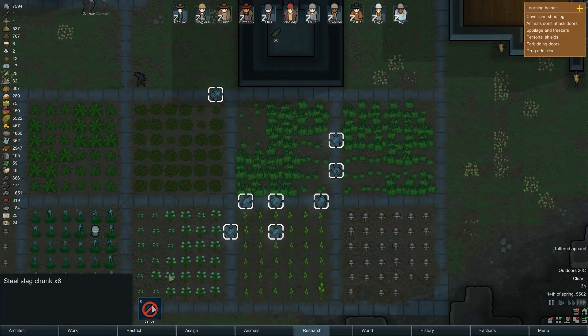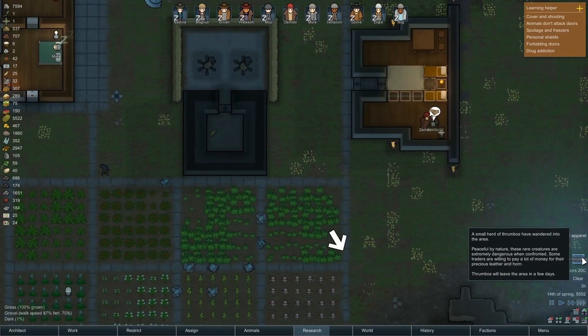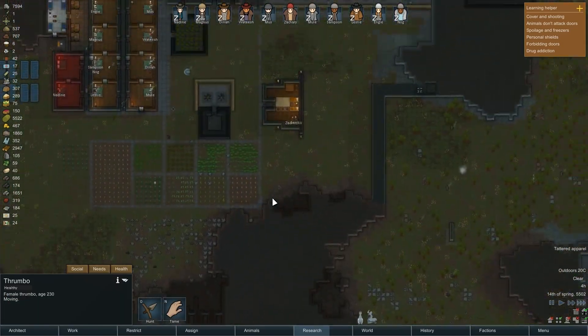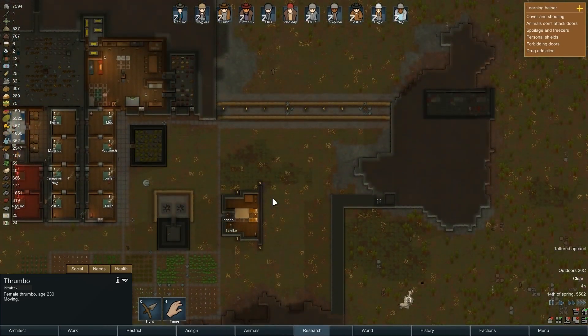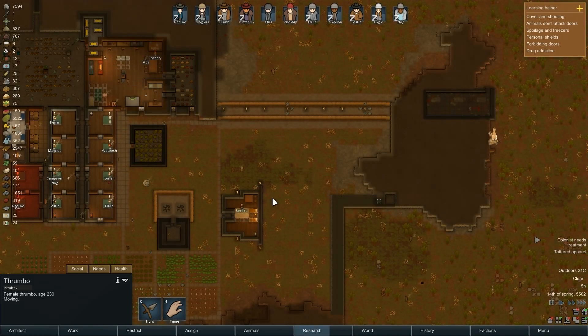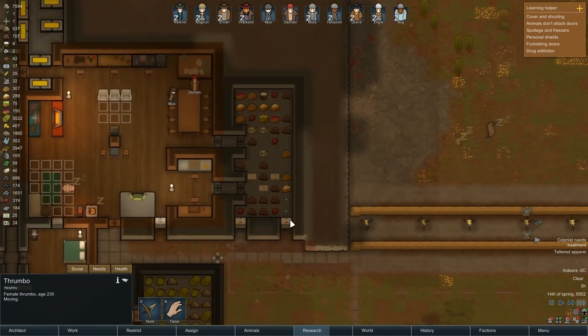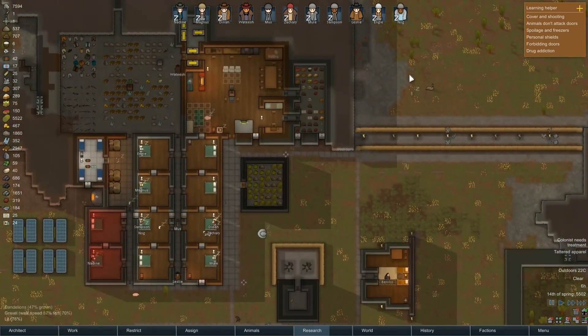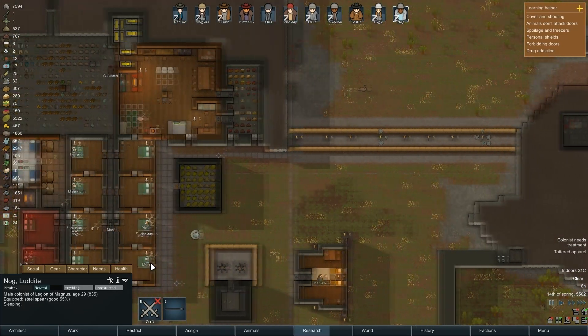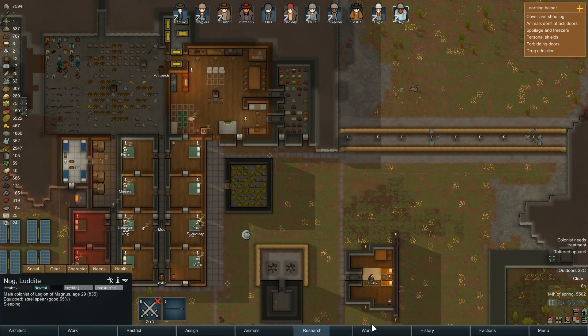There are a pair of rare thrombos out there. What I've done in the past is lure them into death zones — into my defenses — and killed them that way. It's usually pretty easy. Now, I've never done the caravan expedition before. I have no idea how this works or if I'm going to get my people killed messing around with this.